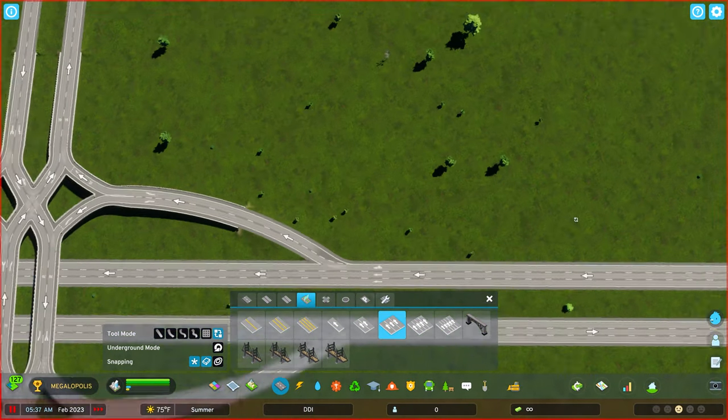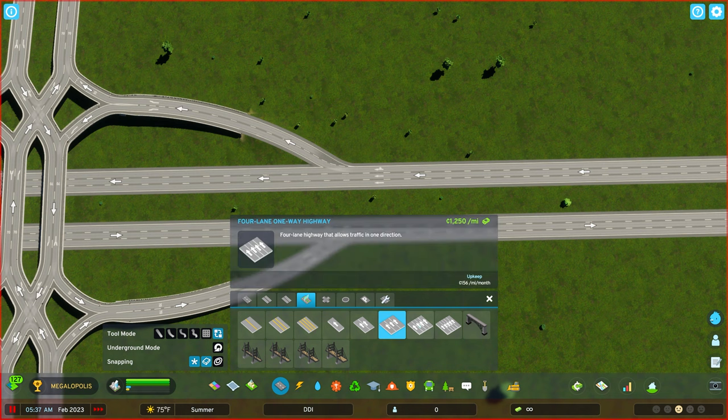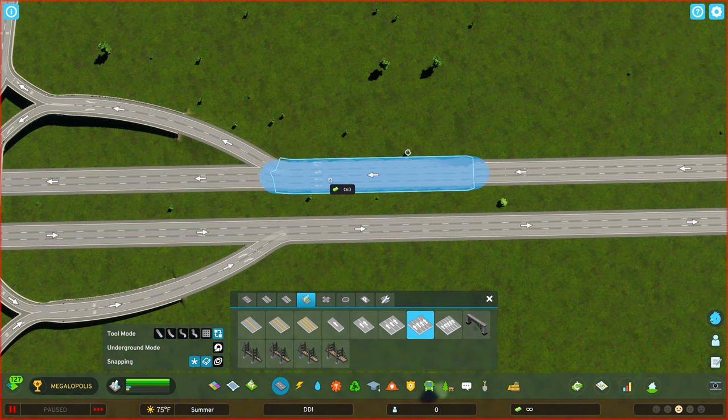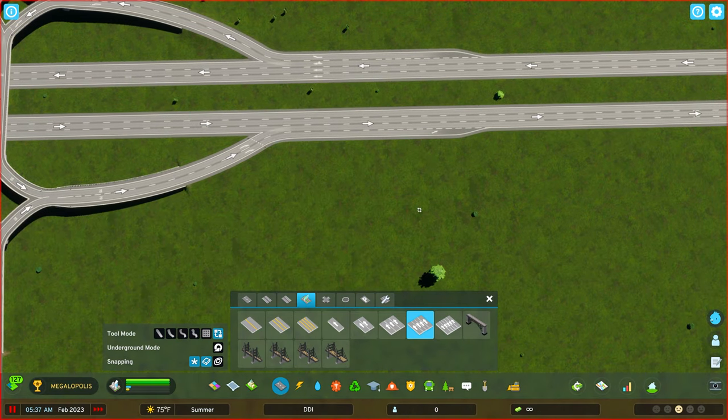Last but not least, where we have a three-lane highway, in real life there would likely be a slip lane or collector lane there. So I like to switch to four-lane highway and for just a few segments before it, you can change the lane count. I kind of like to bring it up a little bit so you now have a dedicated lane, and the same with the merging — it really helps with the merging.